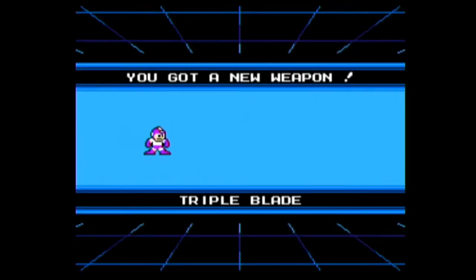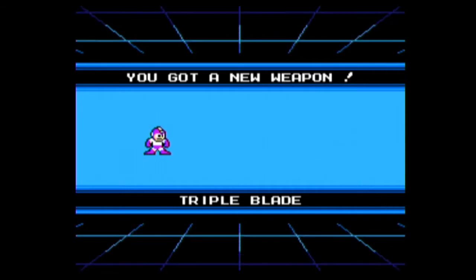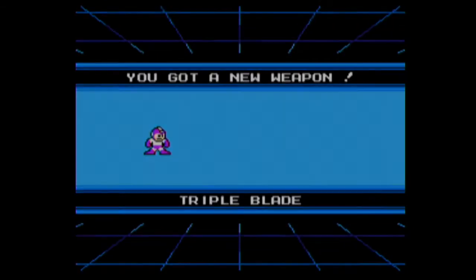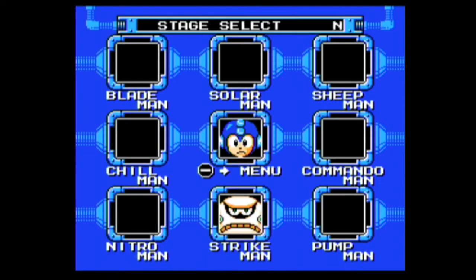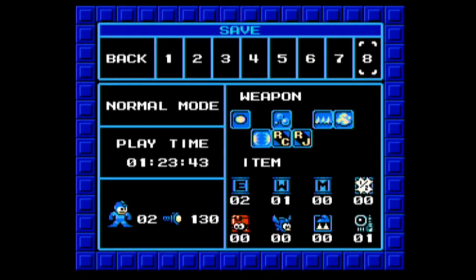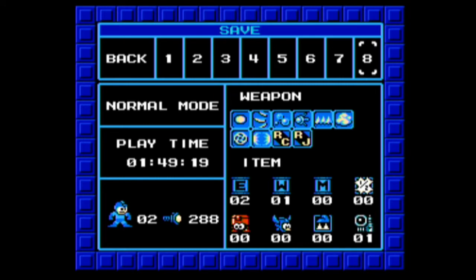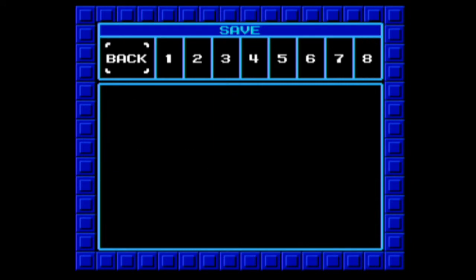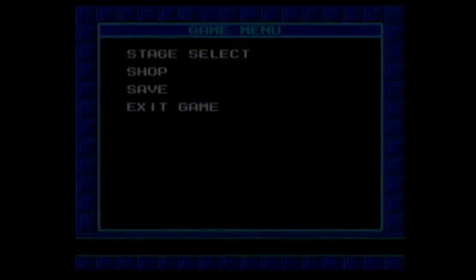Triple Blade — it's one of the best weapons in the game. It shoots up, you can shoot down — it's good stuff. I should've actually gone to save, cause if I don't save, horrible things are gonna happen. Always save — just always remember to save.